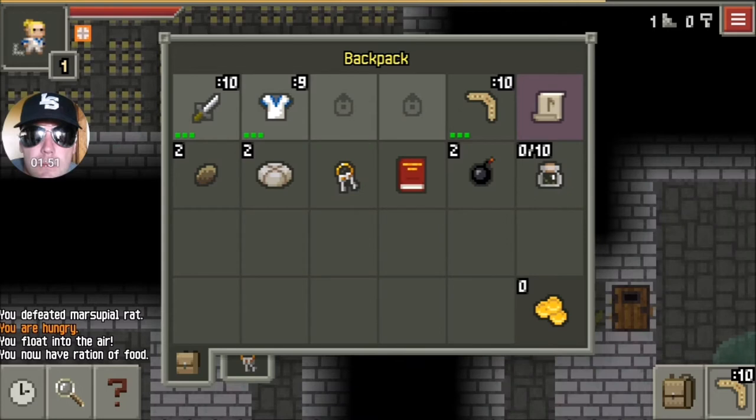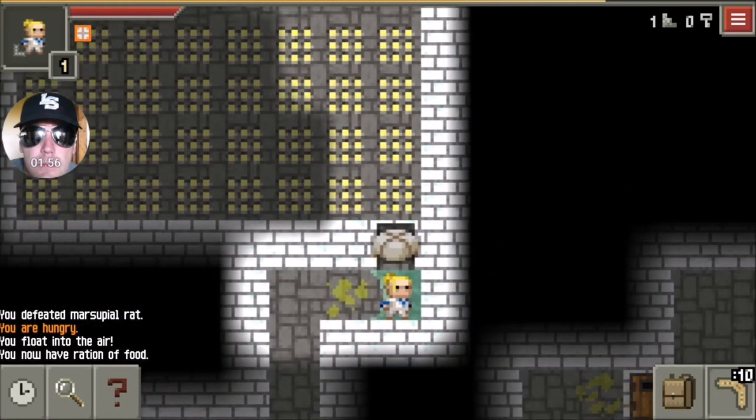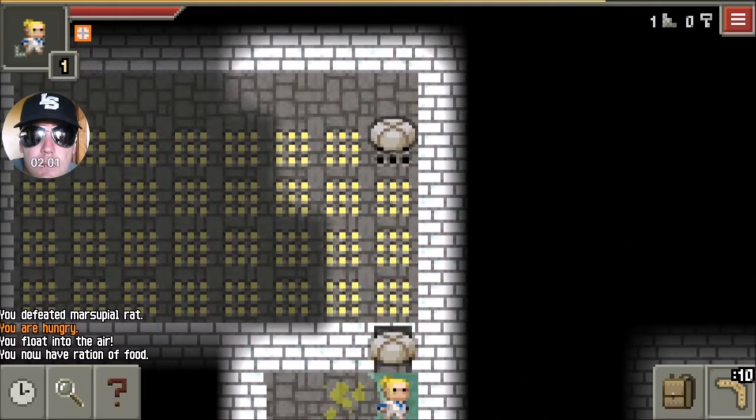You don't want to mess around when you're in there too. That's another side note - because that Potion of Levitation is only going to last so long and you don't want to get trapped in there. So get in there, get out. Get your item, get out.